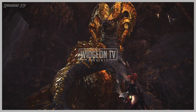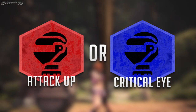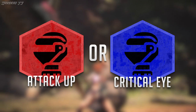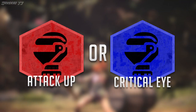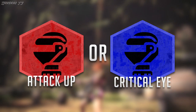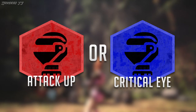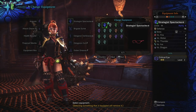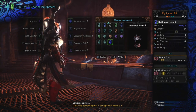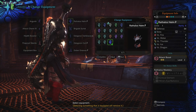What's up guys, it's WidgenTV here. Today I'm going to be talking about a topic that I've wanted to cover since low rank, and that is Attack Up or Critical Eye. Comparing these armor skills is important because both of them do essentially the same thing - they boost your damage. Both go about it a little bit differently, but with a little bit of math, you can convert Critical Eye directly into Attack Boost. So that raises the question: if I had an armor piece with 2 points of Critical Eye, or an armor piece with 2 points of Attack Boost, which one should I choose? Well today, I'm going to answer that question.